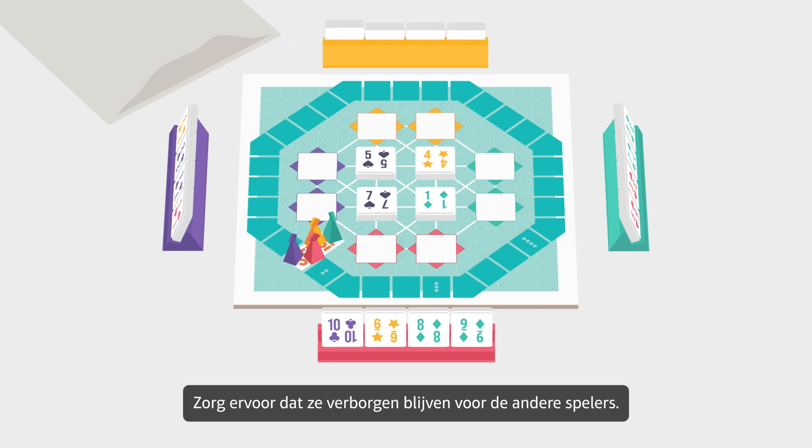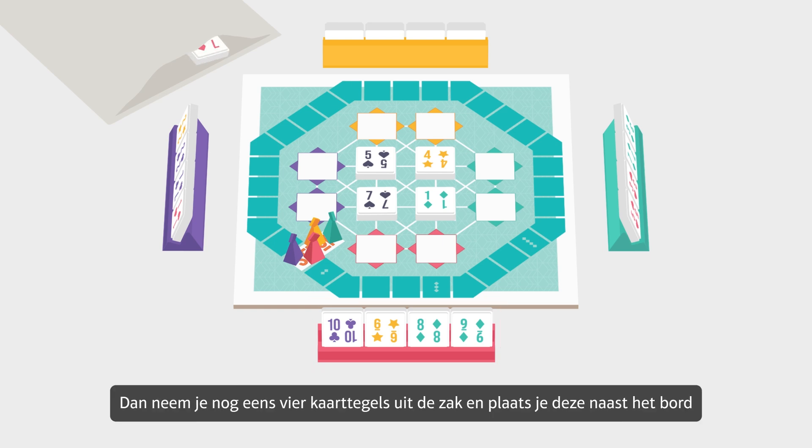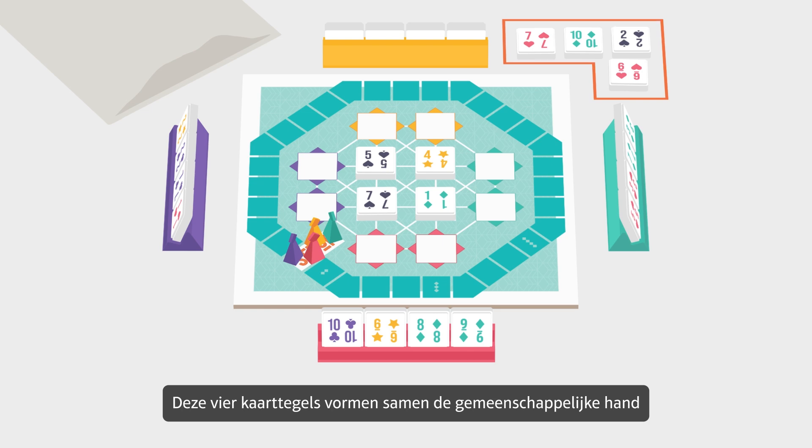Each player takes four card tiles from the bag and places them in their own tile holder. Make sure to keep them hidden from the other players — these four card tiles are your own hand. Then take four more card tiles from the bag and place them next to the board with the numbers facing up so that everyone can see them. These four card tiles are the common hand.